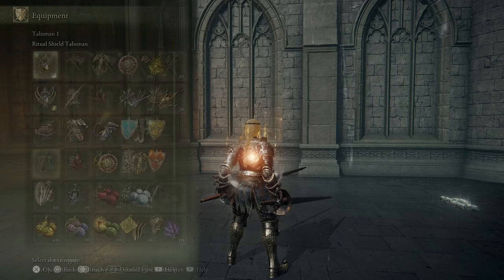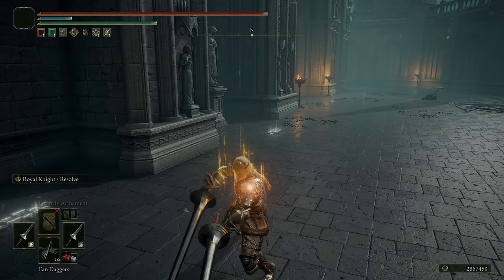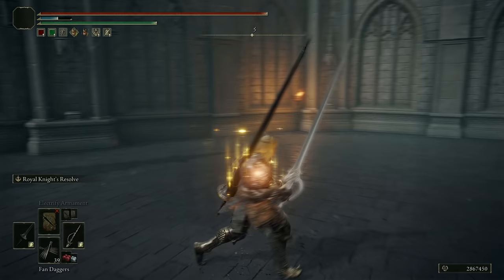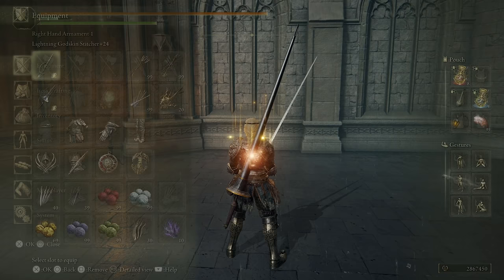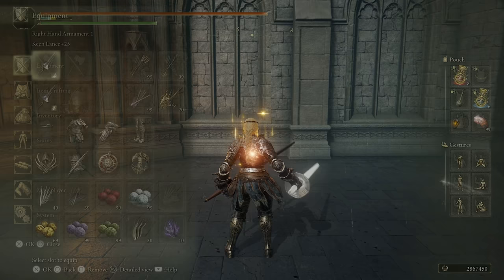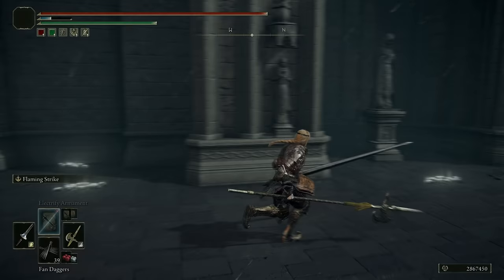If you're using a weapon like the Lance, the Spear Talisman is definitely a must — it gives you more damage on counter hits. Same thing with the Claw Talisman, which gives about 10% more damage on jumping attacks. When you're using the Lance you'll be doing a lot of jumping attacks, and the Godskin Stitcher's best attack is also the jumping attack. These rings are fairly popular for any build with poke attacks, and they also stack with Royal Knight's Resolve, which is even more reason to use them.